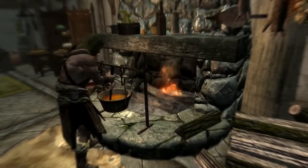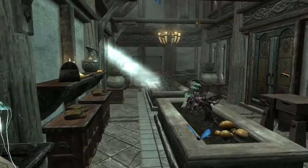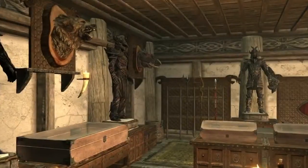Build simple rooms like kitchens and libraries. Attach a greenhouse, enchanter's tower, or alchemy lab to grow and craft your own items in-house.